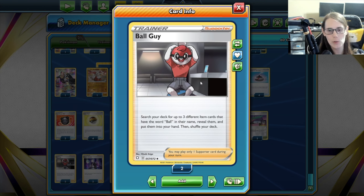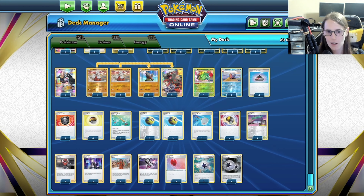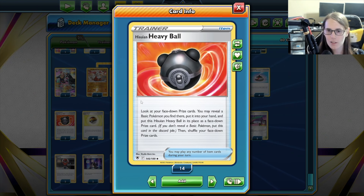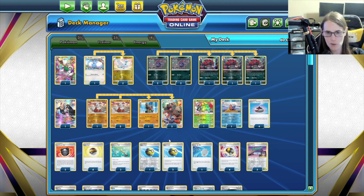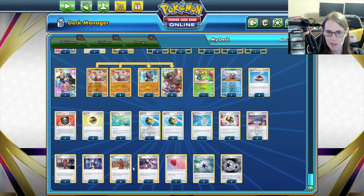Ball Guy is another way to not only get Pokémon on the board by finding balls that you need — which then lets you find the Pokémon you need — but also helps you figure out how to empty your hand. If you've got like two other cards in your hand after this, maybe you'll get an Ultra Ball, that kind of thing. Great way to help make sure you're emptying out the hand. Hisuian Heavy Ball is another good way to find Pokémon that are in your prizes that you might need, so lots of ways to find those Pokémon and then empty out the hand.